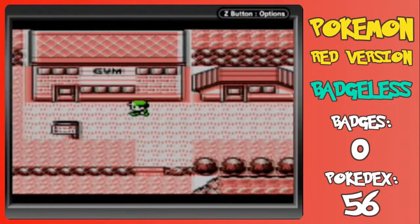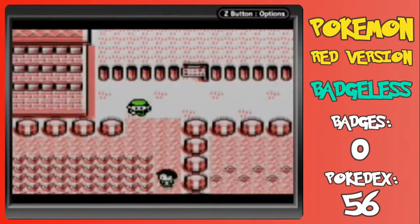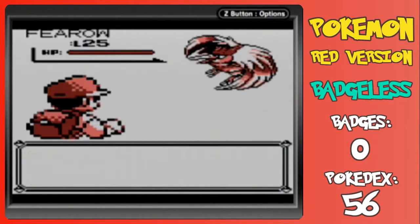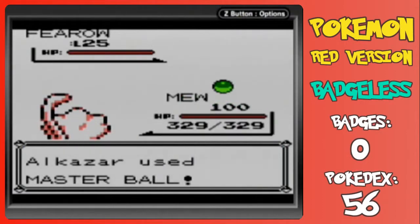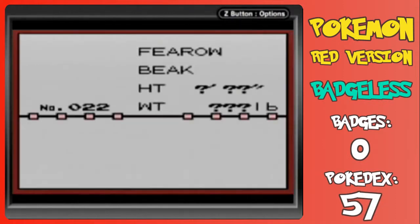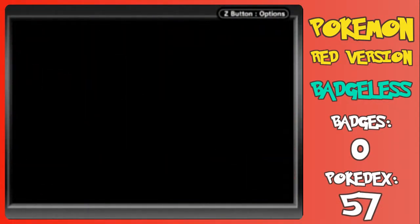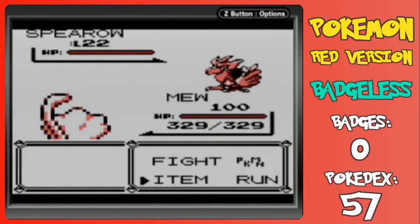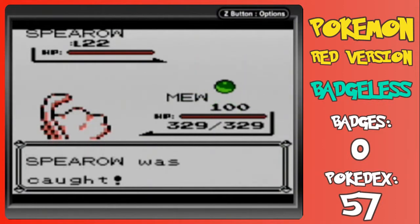The first Pokemon we're going to catch on Route 18 is... well, we gotta go through the grass here and maybe we'll find the Pokemon I was looking for. There is Fearow. Not exactly what I was looking for, but we don't have any of the Spearow line yet, so this Fearow will really come in handy later on. Plus, it means if we catch a low-level Spearow, we don't have to worry about evolving it. And another encounter — we have Spearow and Fearow, so we'll chuck this Master Ball, because there are two captures already in this grass.